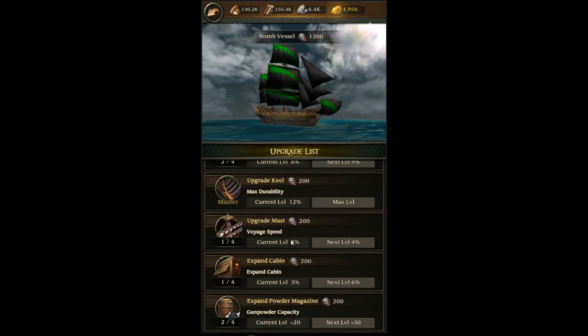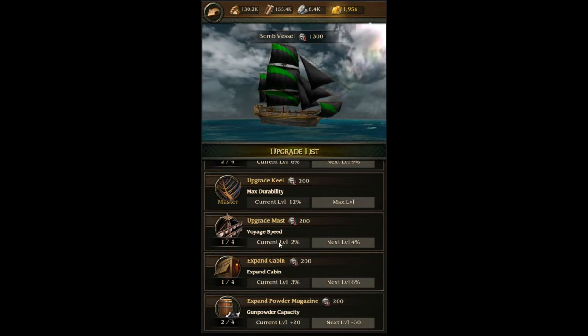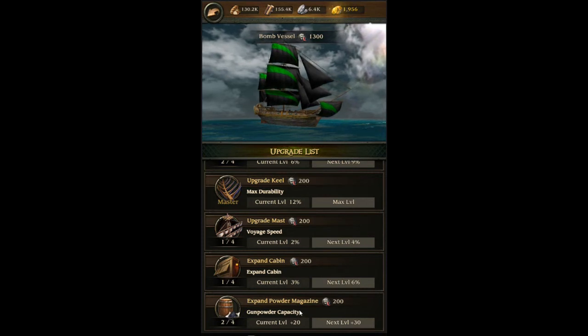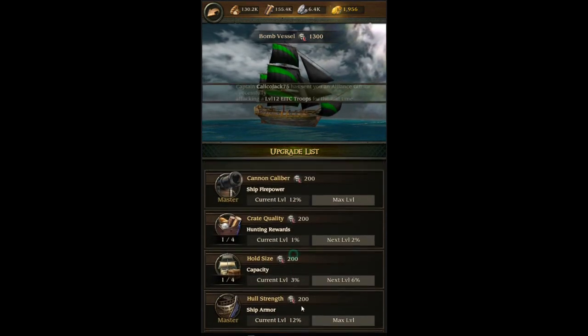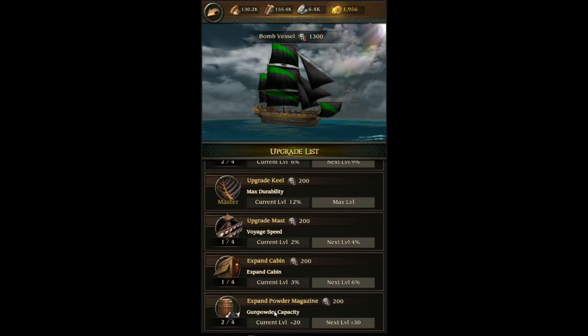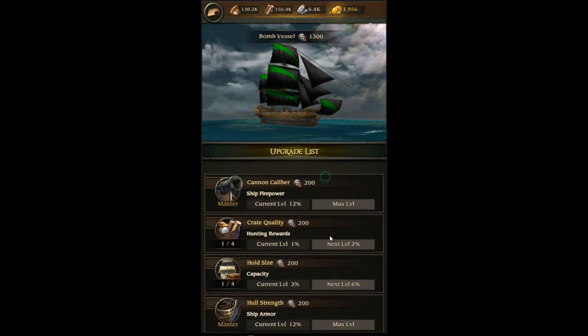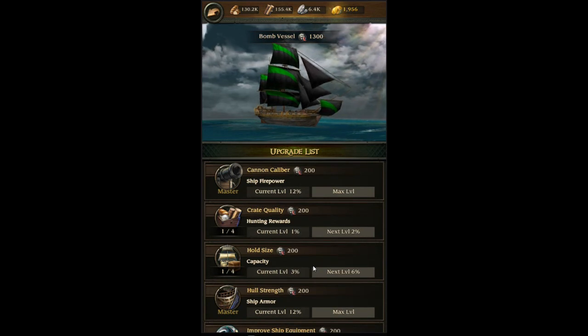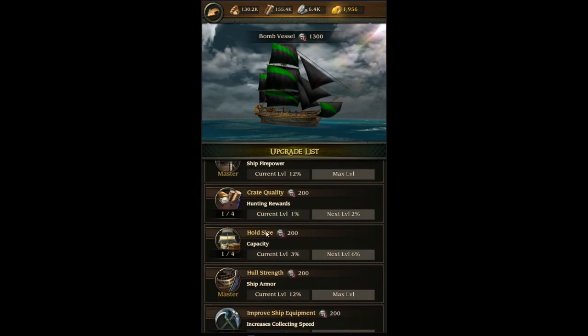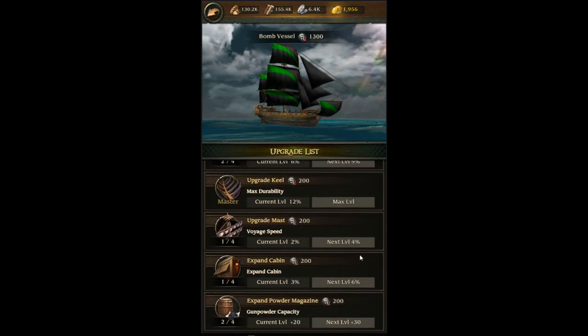Voyage speed — making it travel faster isn't really the main priority right now. Making it stronger is what I'm after, which includes the powder magazine, buckshot, hull strength, durability, firepower, and maybe the cabins to add more pirates, which helps during battles. The powder magazine makes it shoot a little faster and do a little more damage. All my bomb vessels are set up this way, and if you're looking for an attack build, this is the way to go.